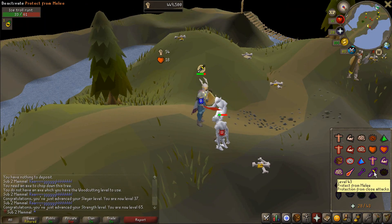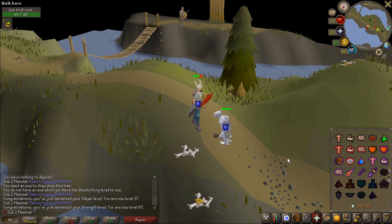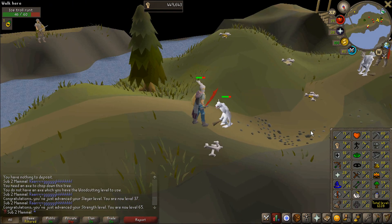And there we go — there is level 65 Strength. I did miss the level up message, but it's in the chat box. That is one half of the Warriors Guild requirements done. Now that we're 65 Strength, we move on to Attack — 60 to 65 Attack is next.